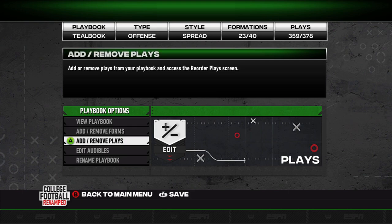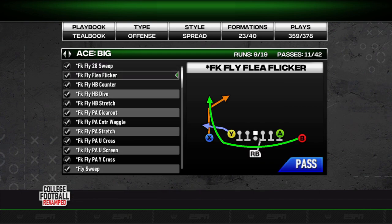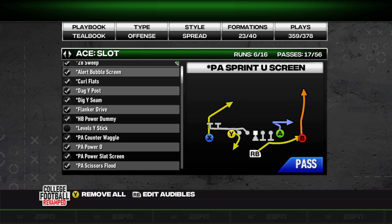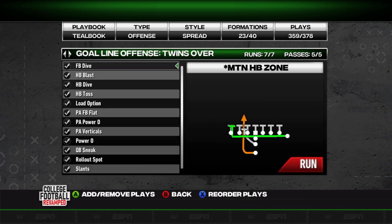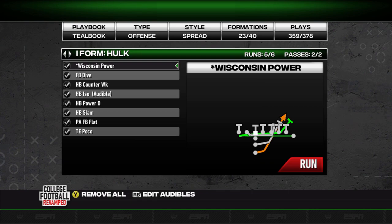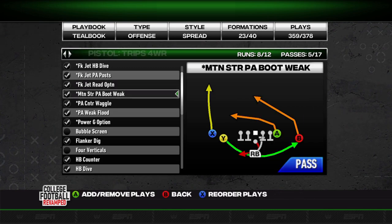The biggest one for me is the fake fly flea flicker out of the ace big — a lot of alliteration there. It's a great play and we'll run a couple of these. Any plays with an asterisk next to them are newly added plays, and you can see there are a ton of them across pretty much every formation. Some of them are going to be pretty impressive, like the Wisconsin Power.